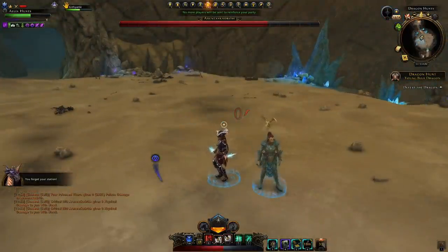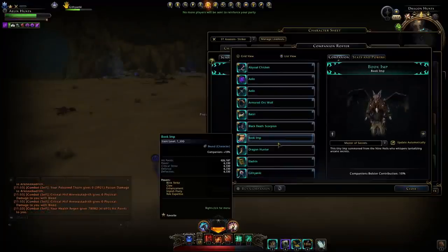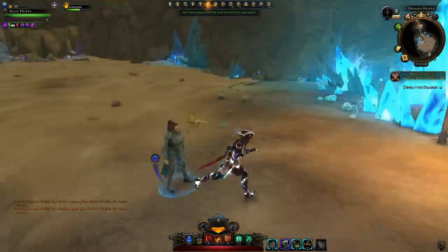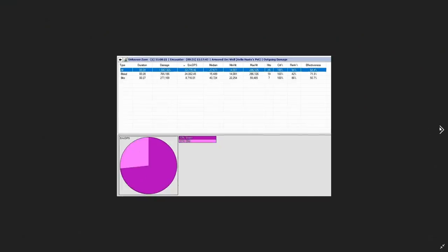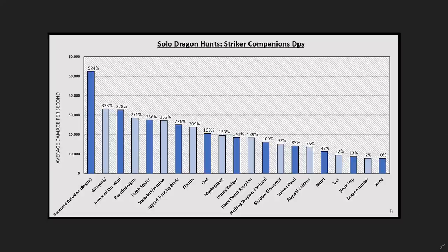What I did was get data for each of these companions, doing multiple runs for many of them when I was getting inconsistent results. I'm basing the data off the last arena, where you have to get the boss's HP down by a full 50%. We compiled that data into a document, which gives us this chart right here.